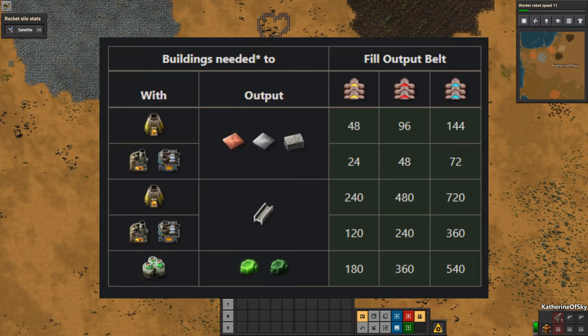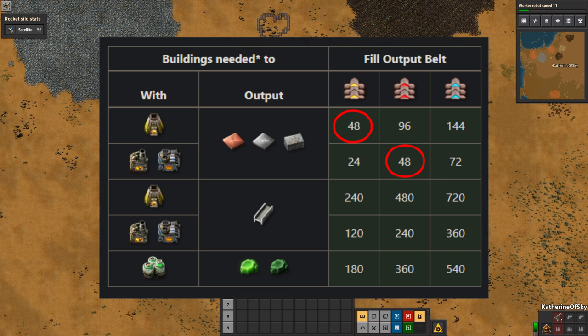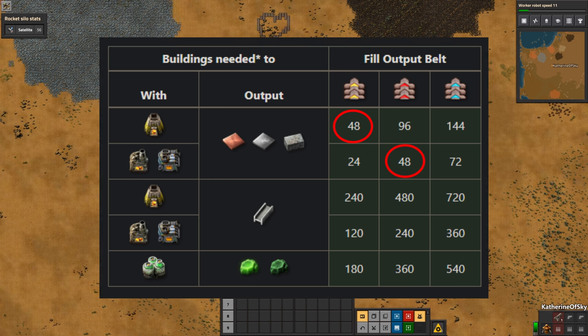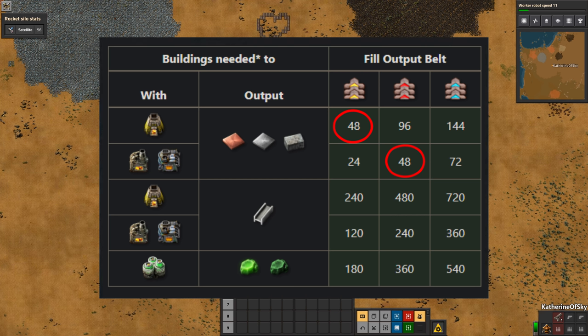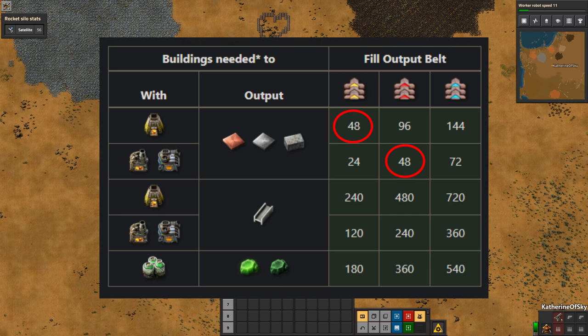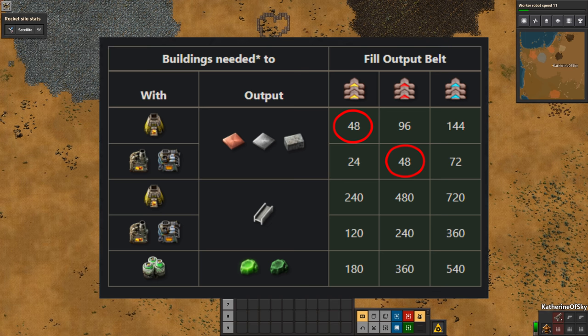Looking at the Factorio Cheat Sheet website, we can see there's a commonality in numbers of furnaces. Because red belts are twice as fast as yellow ones, and steel furnaces are twice as fast as stone furnaces, with this array we can use yellow belts and stone furnaces, then upgrade to red belts and steel furnaces without having to change anything about the design. This is very handy.